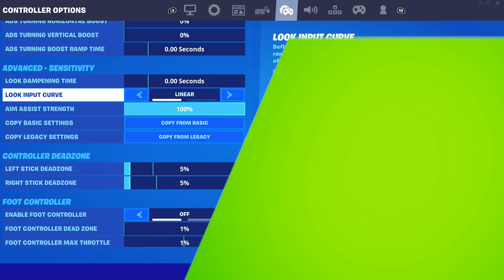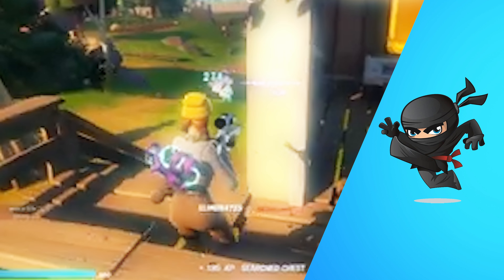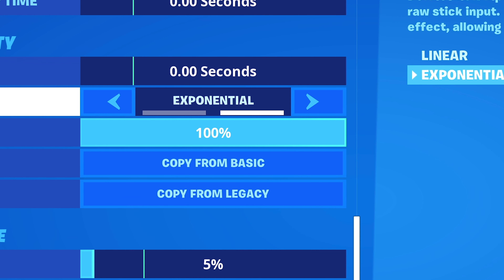And if you don't get stick drift, you need to be using 5%. Next up is linear versus exponential. When using linear, you get more aim assist with an SMG up close. You get more aim assist with exponential when aiming down with a gun instead. So decide which one you prefer.